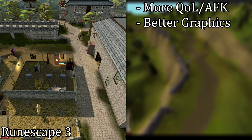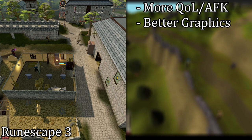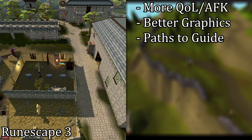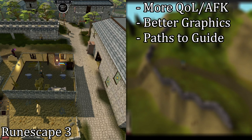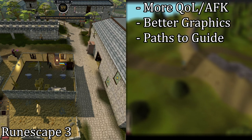RuneScape 3 also looks a lot newer — the graphics are a lot better, and there are far more detailed textures. If you're feeling a bit lost or intimidated by the game, the paths give you a nice sense of direction. They kind of hold your hand: go here, go there, do this, etc. But don't worry, if at any time you want to get off the path and just do your own thing, you can just stop following — there's no penalty and no harm done.